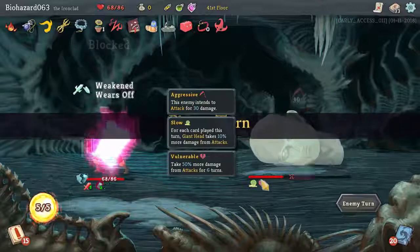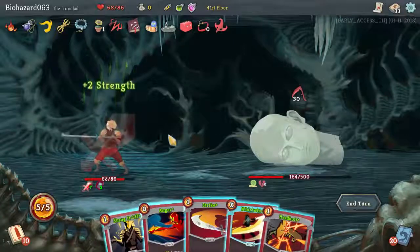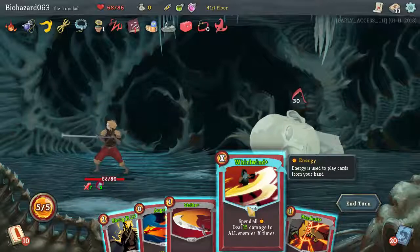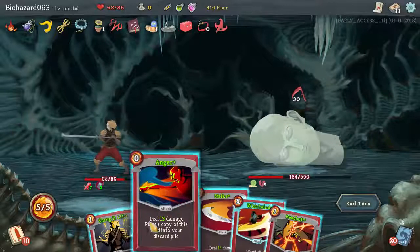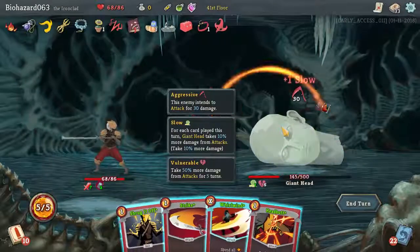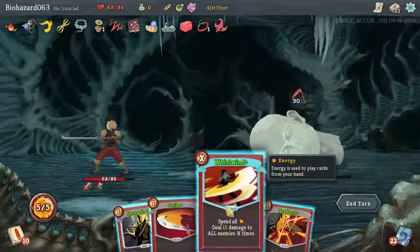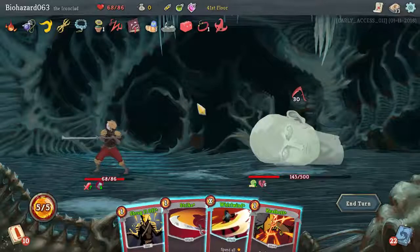I hope he's not going to kill us if we don't deal 164 damage. We do get a Whirlwind — how much damage is that? 15 times 5 is... we'll play Anger first because it'll take more damage. 15 times 5 is 75? 150. Yeah, that's going to kill him.